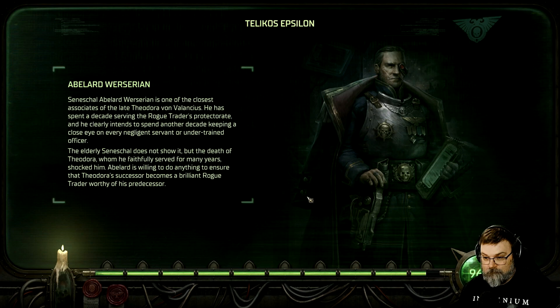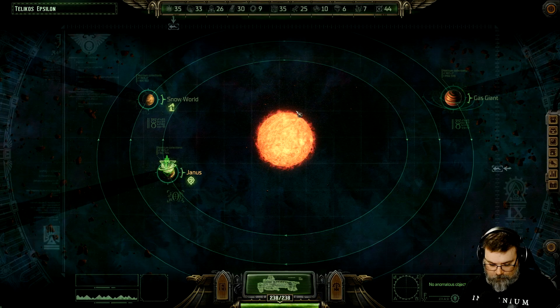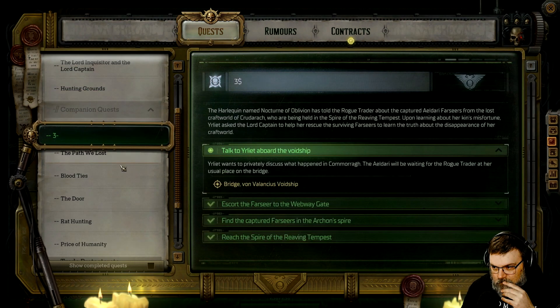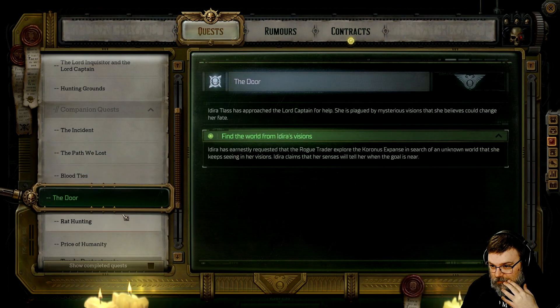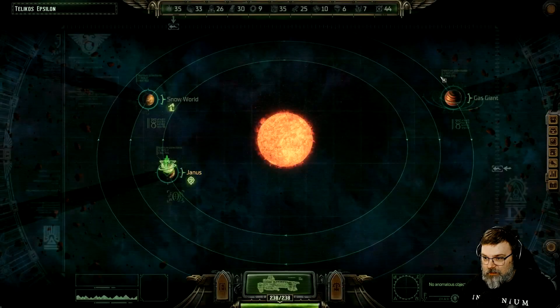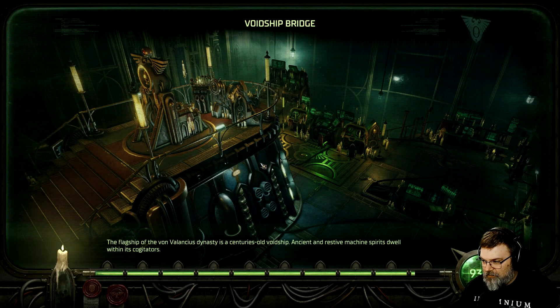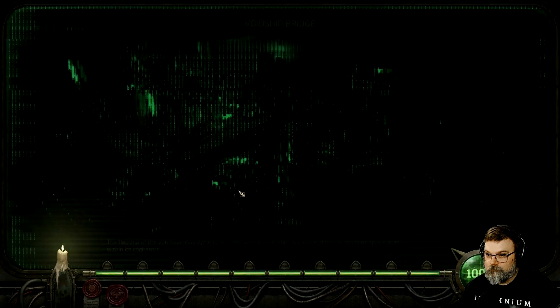It took a lot longer than I expected. Brave merchant... every companion had a quest. Oh, your elite wants to talk to me. Okay, we'll talk to her before we leave. Footfall. Alright, so we gotta talk to your elite first. Back to the bridge — she might be hiding. She is old, she says she's old, she can fall asleep.